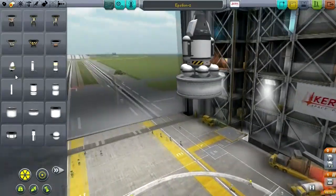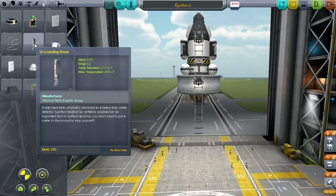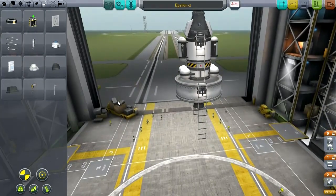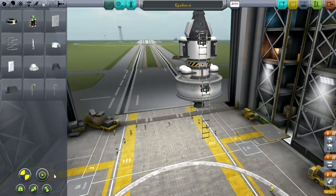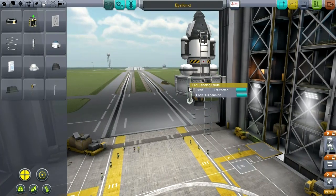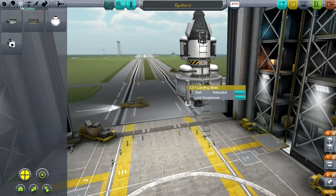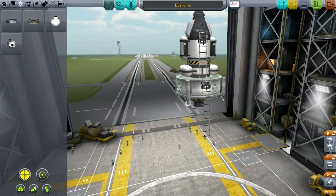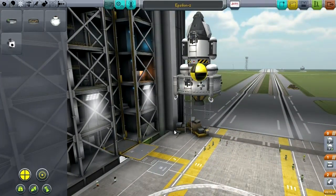That looks marginally more interesting. We've only got these landing struts — I don't know if they've got to be good enough for such a heavy vehicle with this tank in particular, but they should be, they worked with the other one. That's not too bad — I think that could work. While we have RCS, we should put RCS on this. The center of mass is going to be down here somewhere, so maybe shift these up a bit.